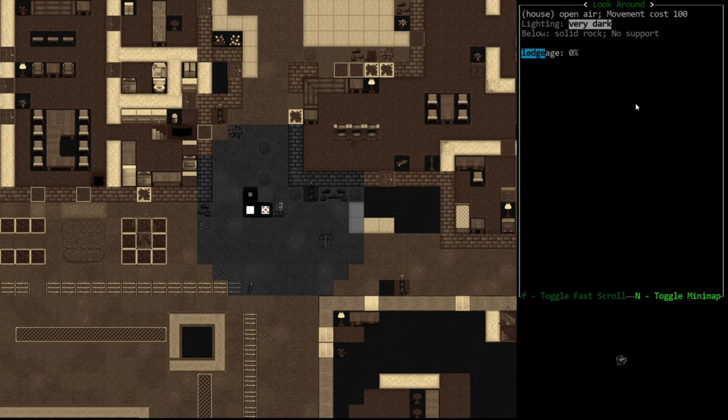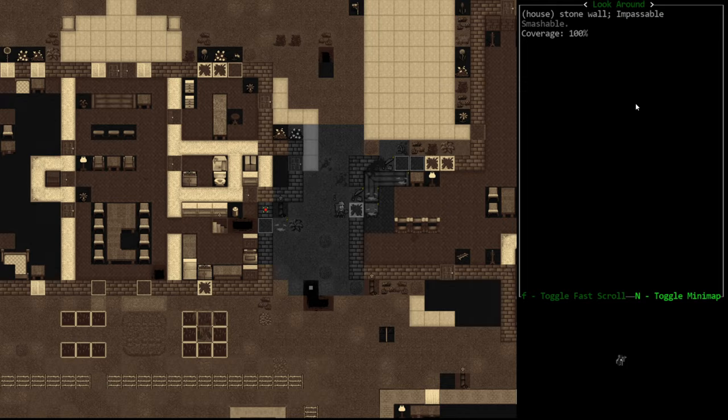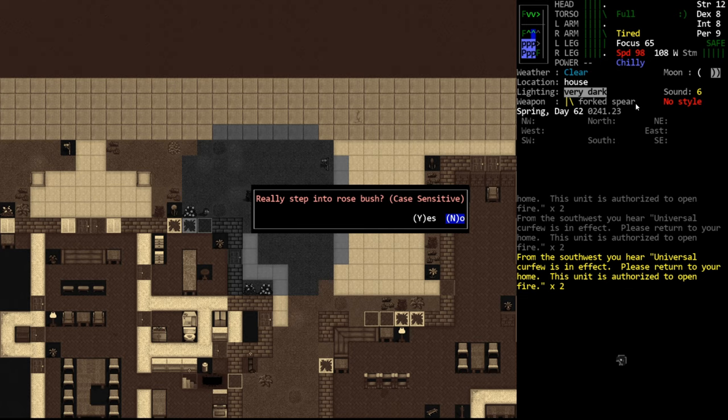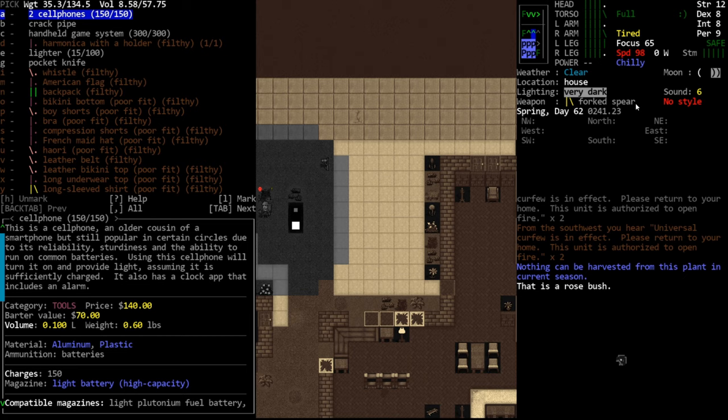There's a collapsed basement here as well - this most likely leads into one of the basements. We don't want to go in there. Here's another pit. It's a bit odd that there are so many pits. I think there's something broken going on with the map generation here leading to all these holes, because I didn't think you could actually collapse ground tiles.